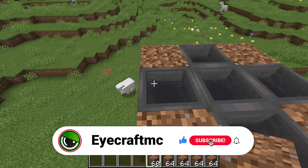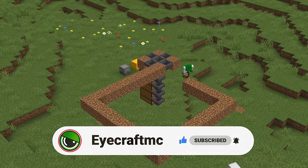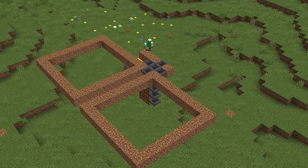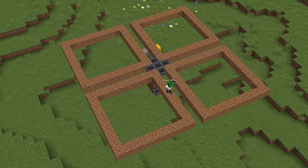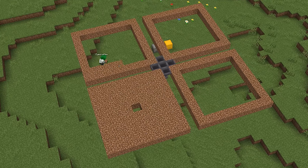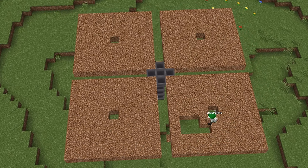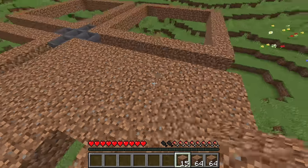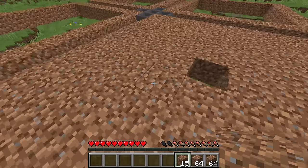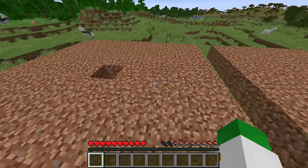Place a dirt block in each one of the corners and from each corner go out nine blocks total — nine blocks in one direction, turn and go nine more — and do the same on every other side to make four nine-by-nine squares. Fill them all the way in except leave the central block empty, as that's where the water source for each farm will go. That should use exactly all of our dirt blocks.